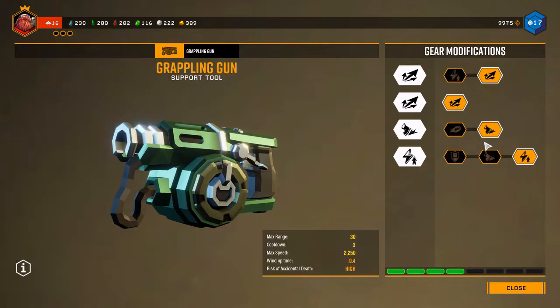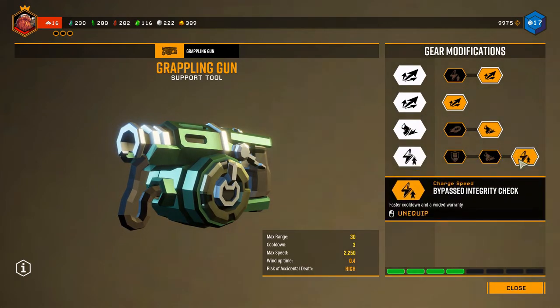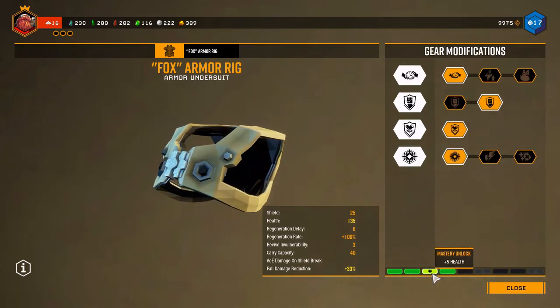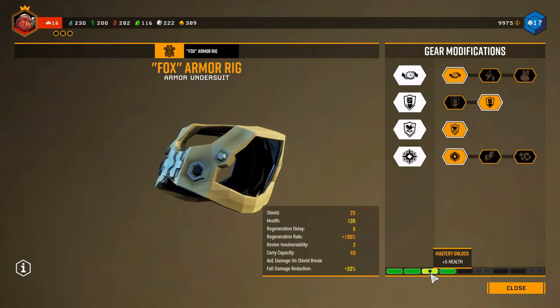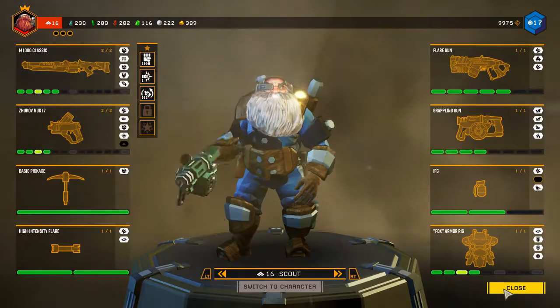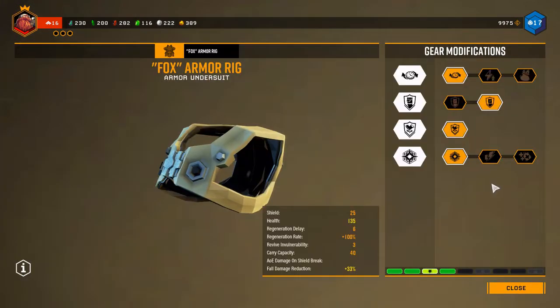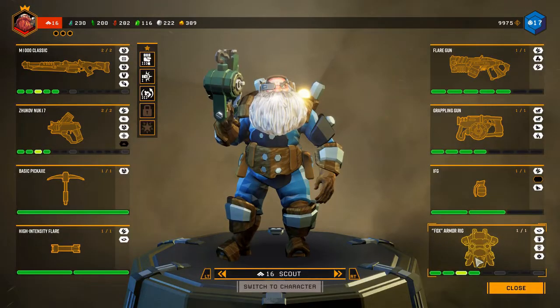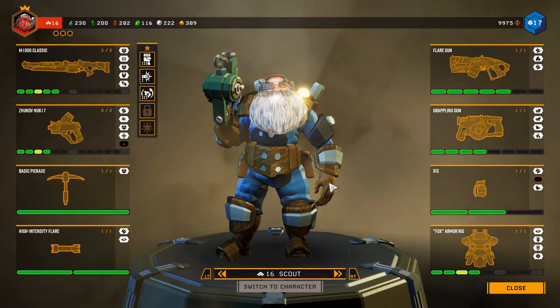The same goes for your special abilities — all of those are here, though of course there are no skins for those. And then there's your armor. As you unlock armor upgrades you get more and more health, which is very important in the game as it helps you last longer along with your shields. You don't necessarily have to upgrade armor, but it's probably a good idea to get as much health as possible.